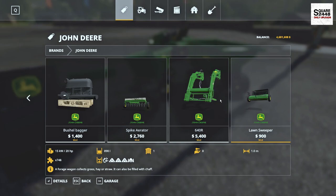You have the 64T front loader. Last up for attachments, you have the lawn sweeper, which is pretty sweet — it's a forage wagon that collects grass, hay, or straw, and holds just under 900 liters.